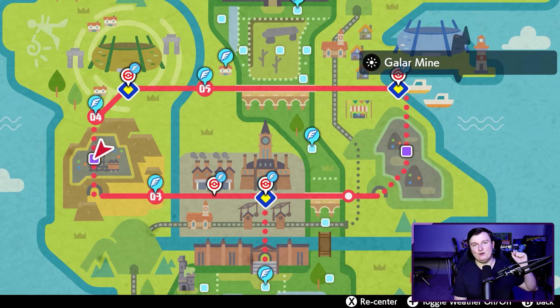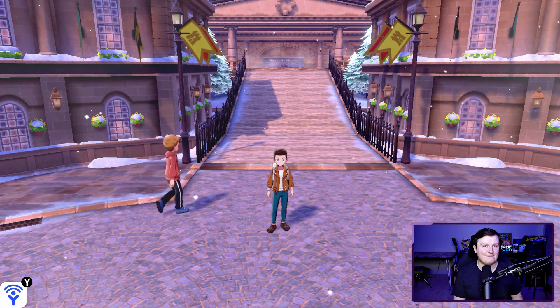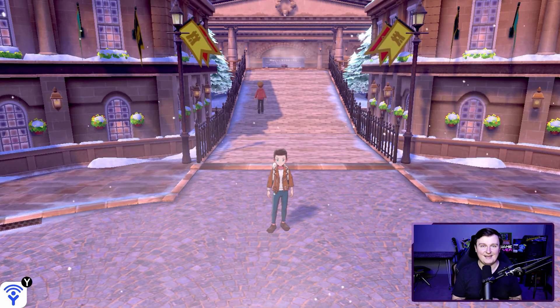To recap: the shiny charm helps with both the Masuda method and the encounter method; the oval charm and flame body or steam engine Pokemon help specifically with the Masuda method. The Masuda method also has the best odds and isn't affected by the current glitch. Shiny Gigantamax hunting is a bit of a nightmare — it takes an unpredictable amount of time — but watch out for friends who might have found one.